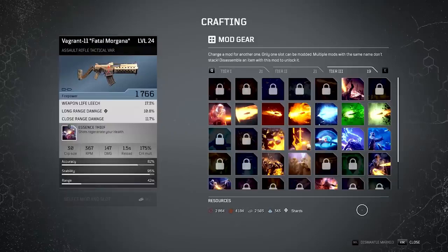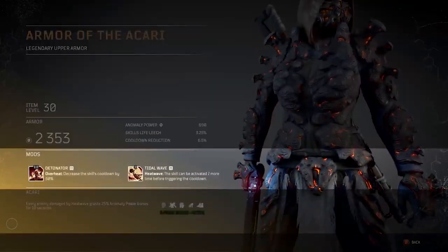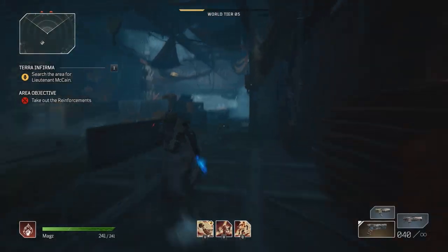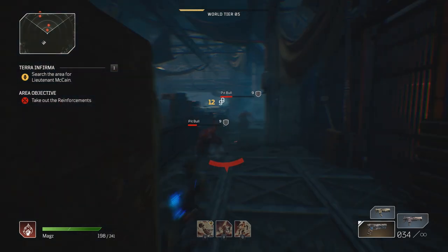Weapon mods are more or less universal across each class. However, the armor mods are class specific. So in order to get all of the armor mods, you will have to play as that class. Keep in mind that currently your mod library is not shared across all of your characters, so you will have to rediscover them.